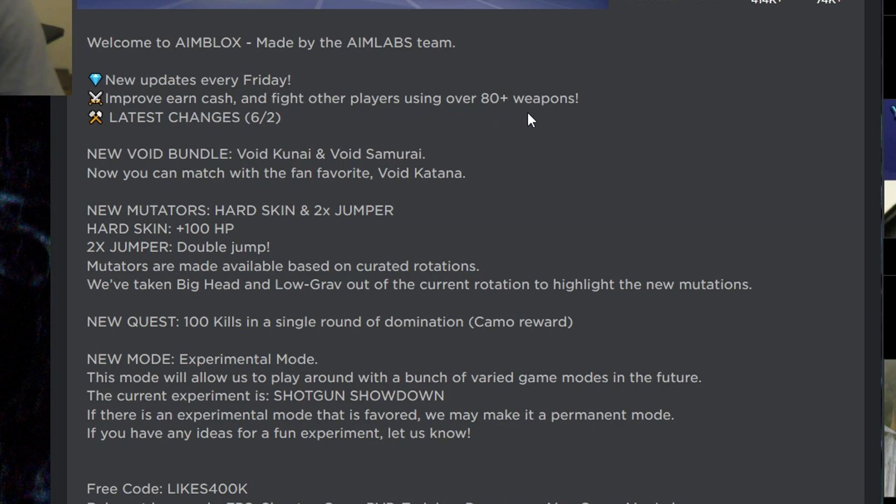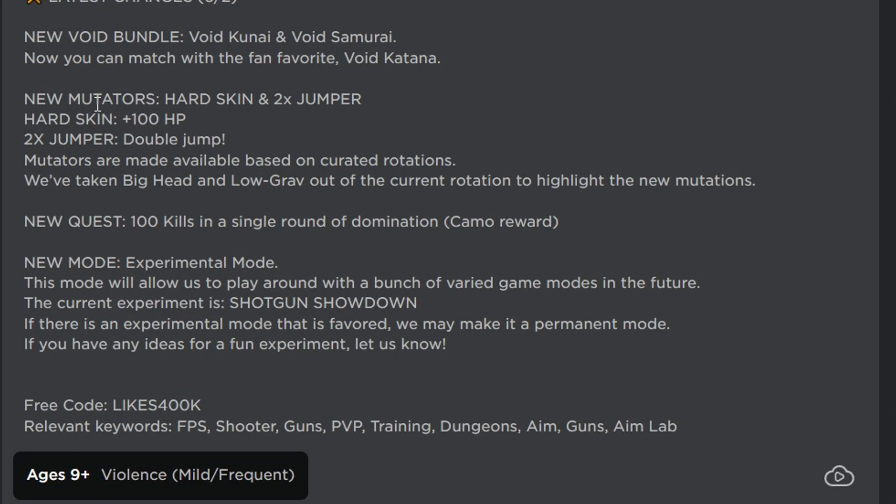Latest changes 6.2: new void bundle, void kunai, and void samurai. Now you can match with the fanfare void katana. It also says new mutators: hard skin and two times jumper. Hard skin is 100 HP, two times jumper is double jump. Mutators are made available based on curated rotations. Big head and low gravity have been taken out of the current rotation to highlight the new mutations.